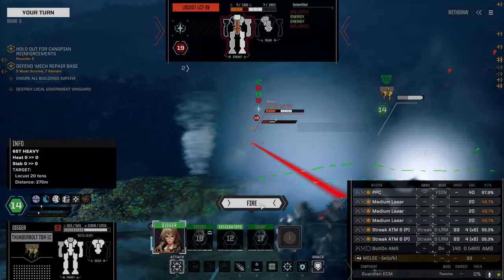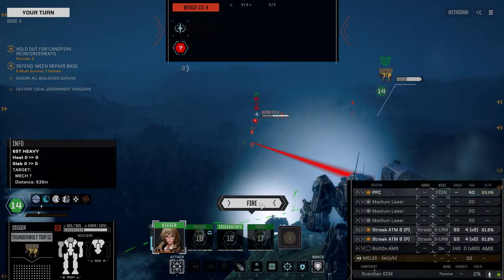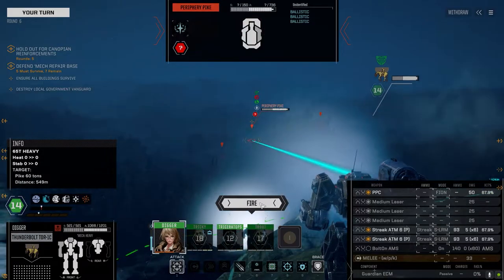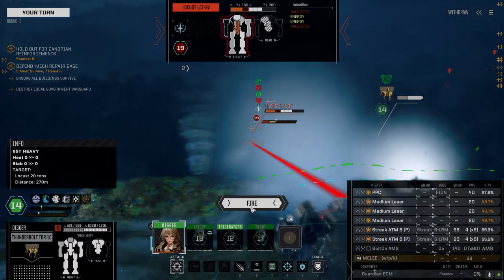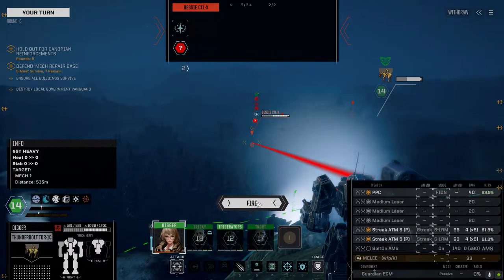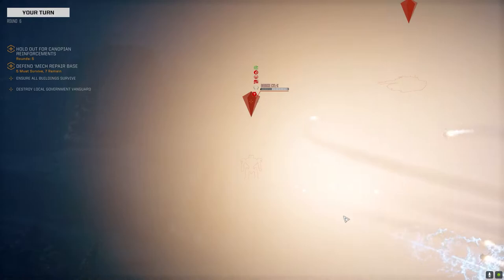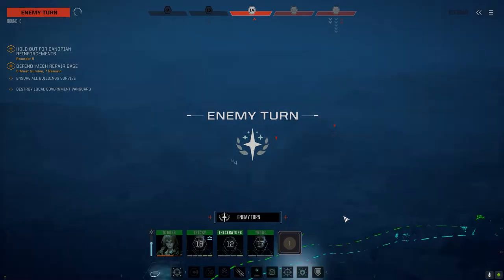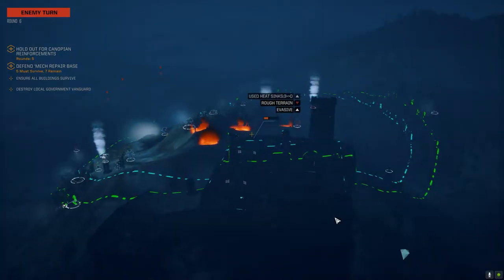Let's finish this guy up — let's just see what we've got. That could be a killing blow on him. The Bessie. 42% on the Panther. Let's take the best chance to hit on the Bessie — PPC should do a good chunk of damage. Missed with the PPC, really? Yeah, keep moving forward, buddy. We're in strike range now with the Galleon.